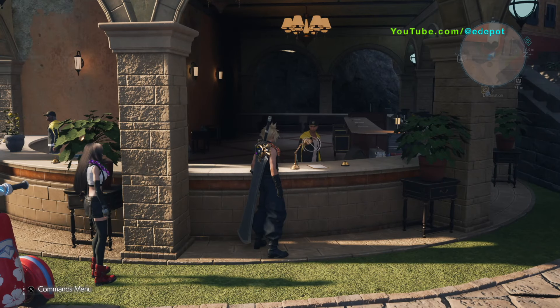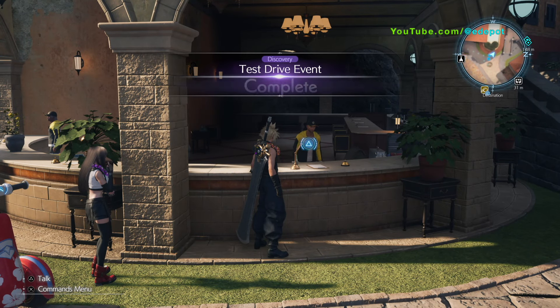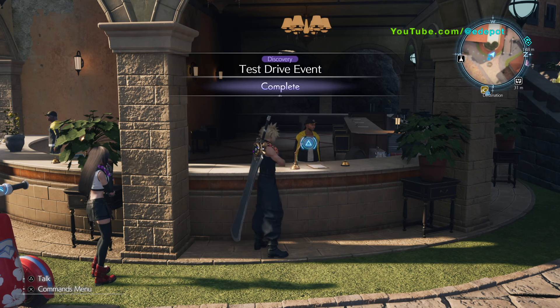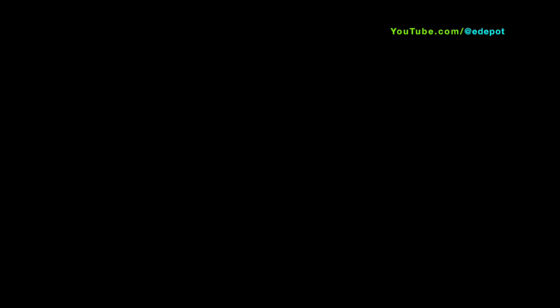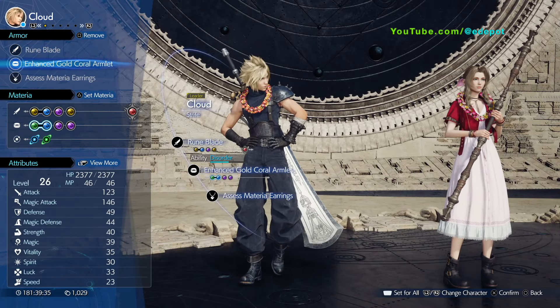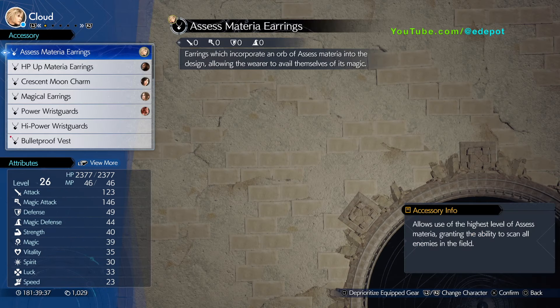The NPC says: 'You, my friend, have become a living legend today — the lone rolling star of Costa del Sol. This prize is reserved for those who have proven themselves a demon on wheelies. Here, you earned it. Congratulations. May you keep rolling safely and smoothly.'